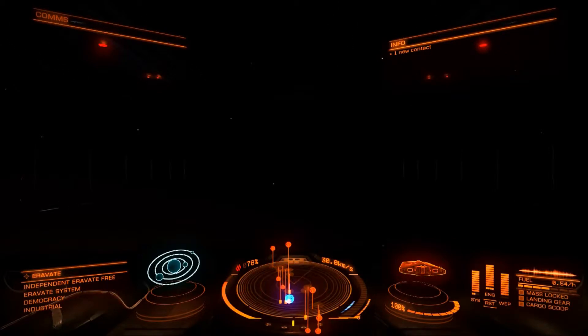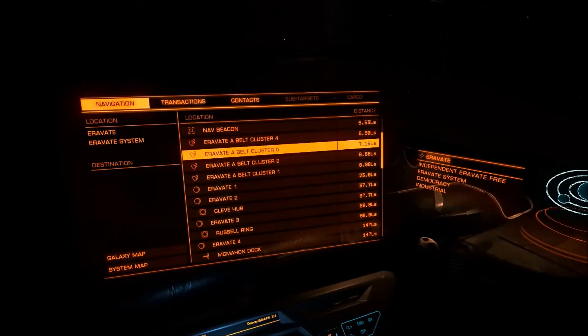Whenever you enter a system you'll always come out near the star — the main star for the system — because that's how the frameshift drive works: it locks onto the biggest gravity signature that it can find and that's how it finds the system. Now, supercruise is very similar to hyperspace — you put in your destination from a list on the navigation console, like so. And here you can see we've got some more icons.